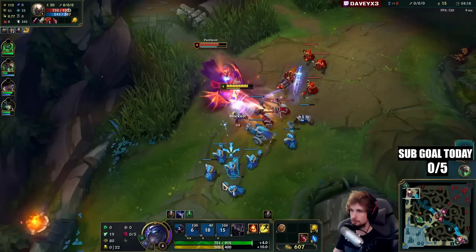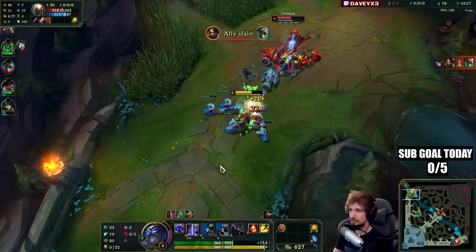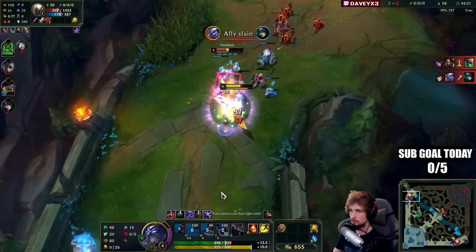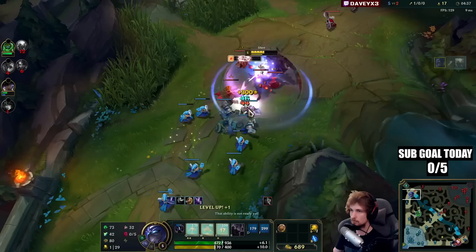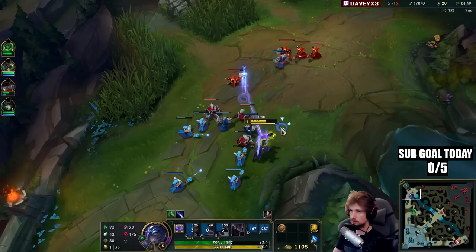I messed up my W a little bit, but this should be very good. I'm going to use my potion here because we have Zac pathing top side and the wave is currently shoving into this guy — I think he has no wards either. Very good trade, very good trade, and we already got him.